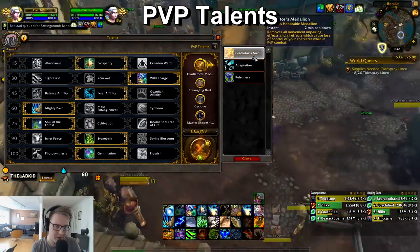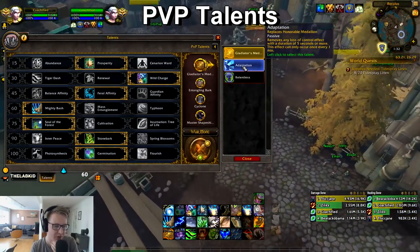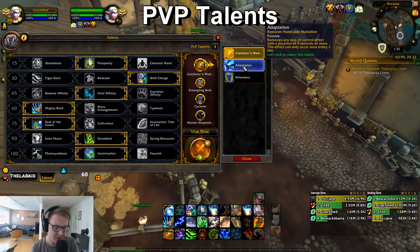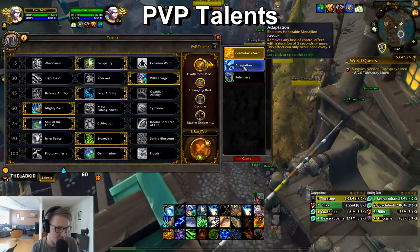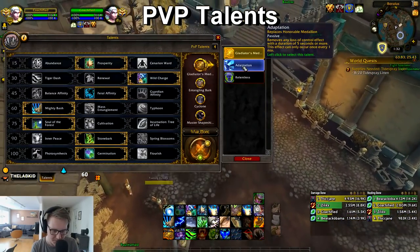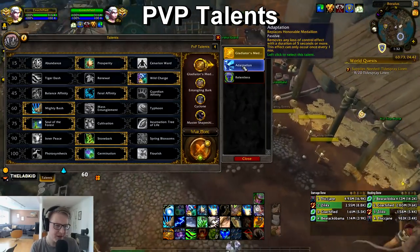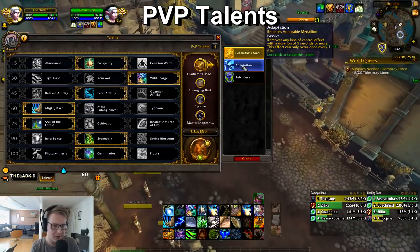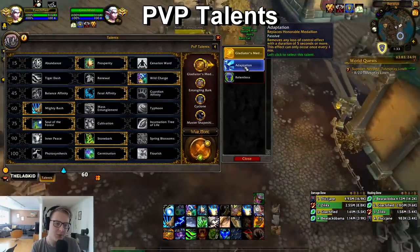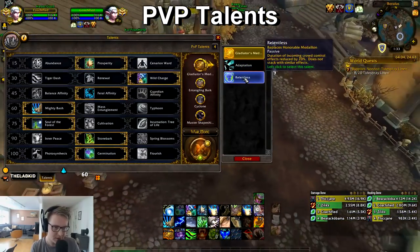PvP talents — Trinket, Adapt, Relentless — these are situational. Most of the time you go Trinket, but there are comps where you go Adaptation. For example, against a Warrior you'd adapt every single fear, or against a Monk you'd adapt every Leg Sweep. It's a little scary to play with Adapt because most classes can punish you — they'll bait your Adapt with some CC when they're not doing anything and pop everything next time knowing they get your trinket for free. Most of the time Adapt is bad.